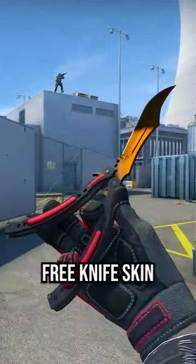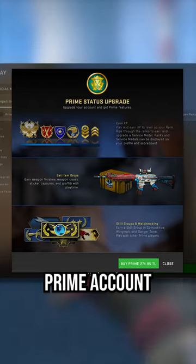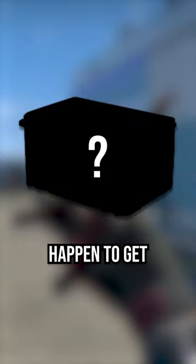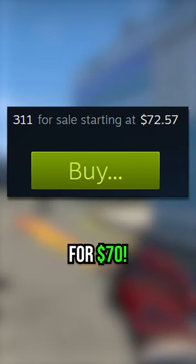If you've ever wanted to try and get a free knife skin in CSGO, now you have the chance to actually do so. If you have a Prime account, you have the chance to get a case drop from the rare case pool. The odds of this happening are only about 1%, but if you do happen to get a case and it's the CSGO weapon case, you can legit sell this thing on the Steam market for $70.